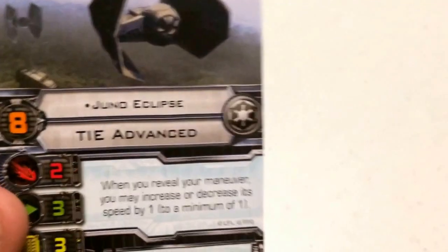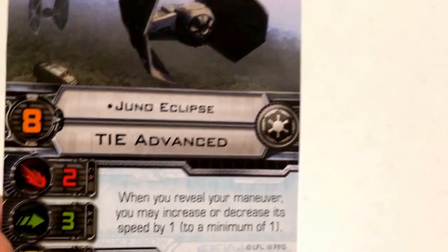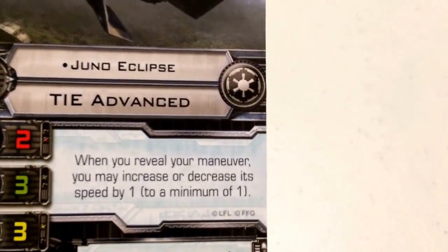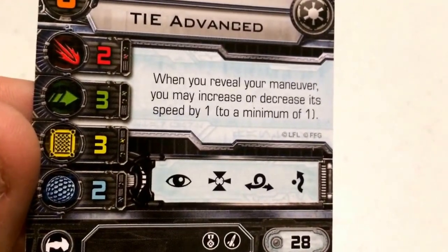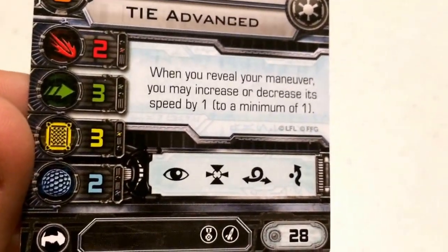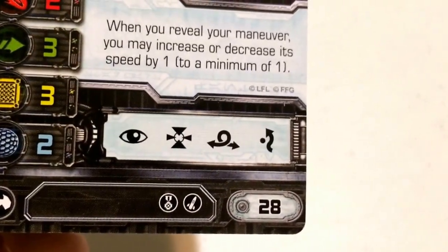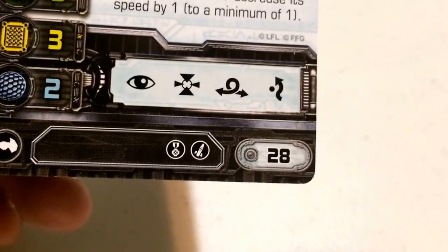Now let's move on to his escorts. The first is Captain Juno Eclipse, coming in at a pilot skill of 8. She flies the Cynar Fleet System's TIE Advanced X-1 for the Galactic Empire. She has attack 2, agility 3, hull 3, and shields 2. Her action bar consists of focus, target lock, barrel roll, and evade. She costs 28 points to field, and her upgrade bar includes an elite pilot talent, a missile upgrade, plus an unlisted title and modification.